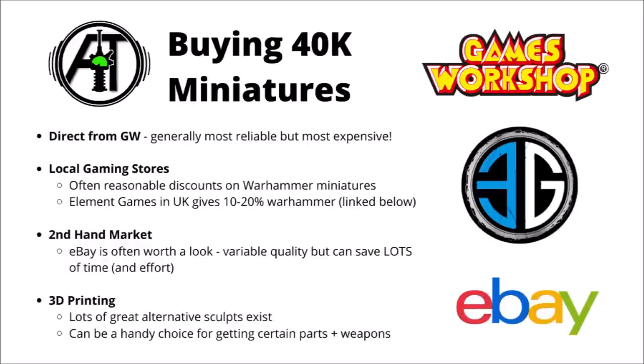Before we move on, in these start-collecting videos I do quite like to mention options for buying 40k miniatures, as there are different things with different advantages and disadvantages. You can pick up Warhammer models directly from Games Workshop - generally this is probably the most reliable but usually the most expensive way to do so. Typically I'll usually go through local gaming stores myself. There are lots of sellers out there who sell Games Workshop stuff cheaper, usually in the 10-20% kind of range. I've got a link to Element Games down in the video description - that's one such seller based in the UK. You can certainly give a Google for any suppliers in your local area, and they might save you a little bit over Games Workshop.